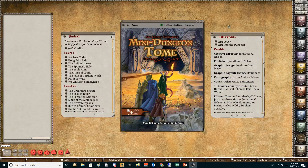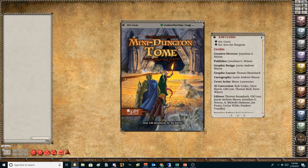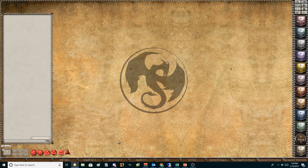The other thing I'm really excited about is it looks like Justin Andrew Mason has done a revision of all these maps, because a lot of the adventures — and I already have many of them — like Hobgoblin Lair, Buried Council Chambers, and Sepulcher of the Witching Hour Sage. I'm going to show you what the maps used to look like and what they look like now. Let me close these and show you the original Hobgoblin Lair map.